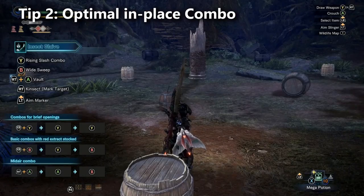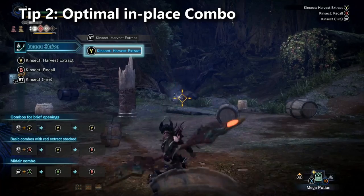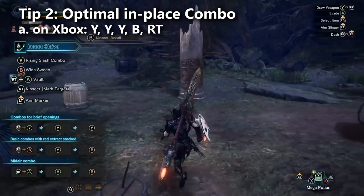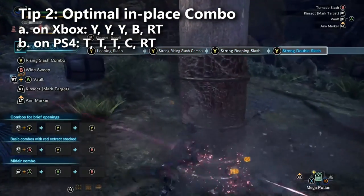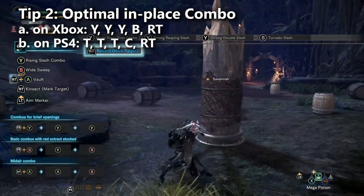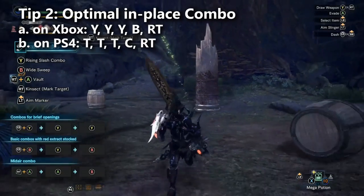Tip number two: from the ground, I did frame testing and found this combination to do the most damage. On Xbox the buttons are Y, Y, Y, B, Right Trigger. On PlayStation that's Triangle, Triangle, Triangle, Circle, Right Trigger. Right Trigger at the end of the combo cancels recovery frames and marks your target so your kinsect comes out and deals a little extra damage. This combination is what you see speedrunners using.